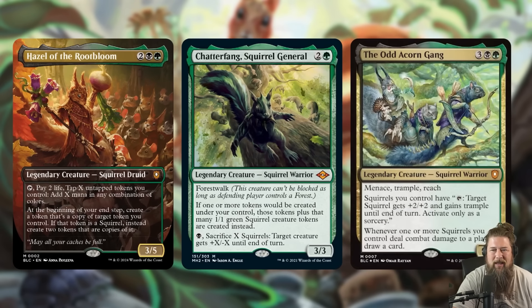We also have a backup commander in the Old Acorn Gang, and it is a super scary card. It's a 5-mana 5/5 legendary squirrel warrior. It has menace, reach, and trample, and it says squirrels you control have: tap target squirrel you control, it gets +2/+2 and gains trample until end of turn. Activate this only as a sorcery, and whenever one or more squirrels you control deal combat damage to a player, draw a card.